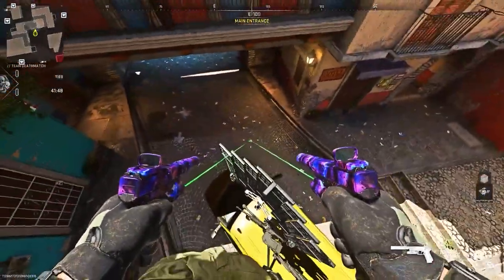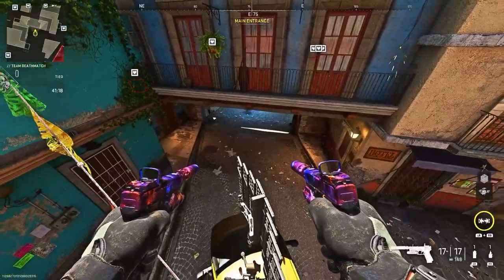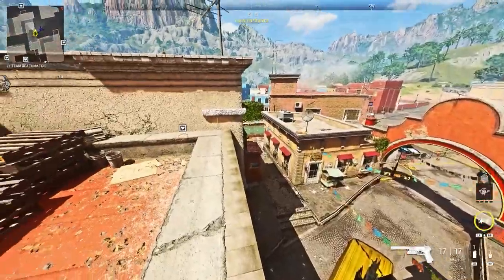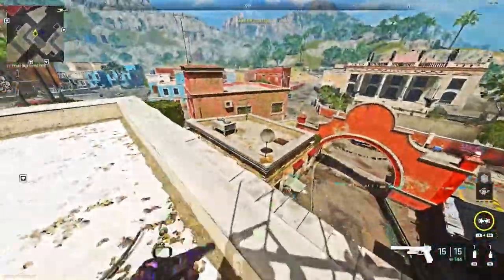Once you place it down, you want to basically run towards this flower pot — and this is going to be quite hard, it took me a couple of attempts. But as you see, if you do it correctly, you can land on a little ledge, and you can then climb up on top of the map. This literally works online, because you can easily get Overclock and easily get a sentry turret.